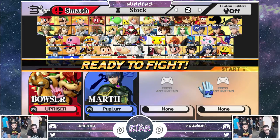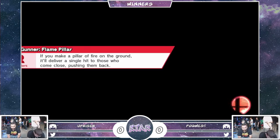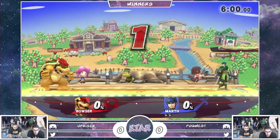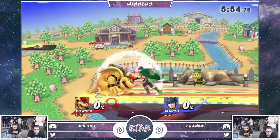Alright, so Upriser's buttons do indeed work on his controller. So we might be ready to finally start the actual game. Just kidding — button check with Zelda. So he put in a button check, but I'm really seeing Marth. That's the main squeeze. This Zelda is really strong, though, but definitely looking like he wants to start strong with the Marth.